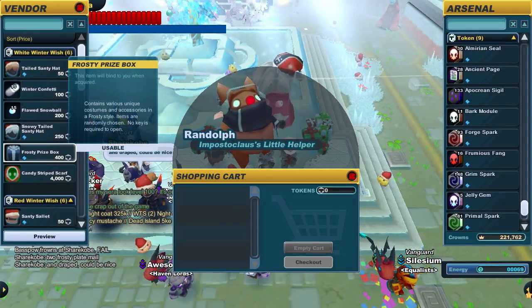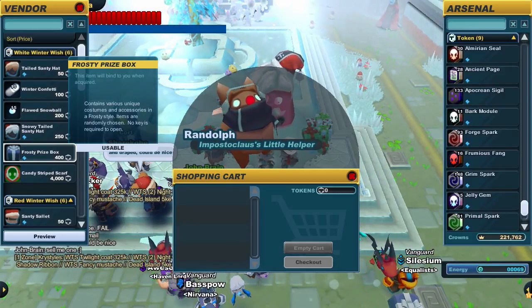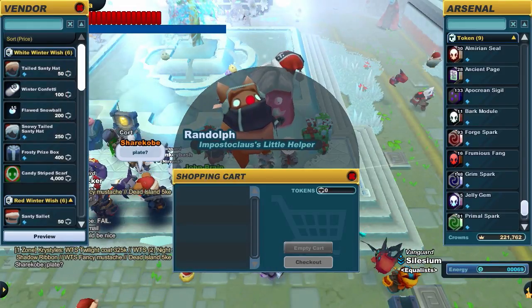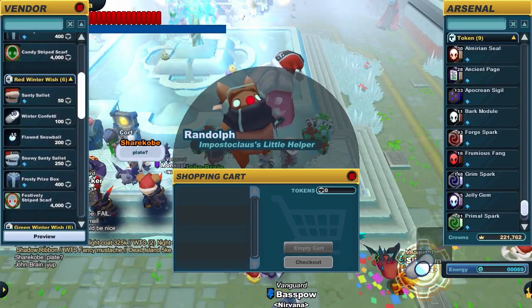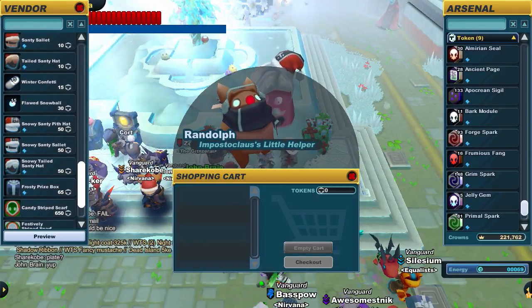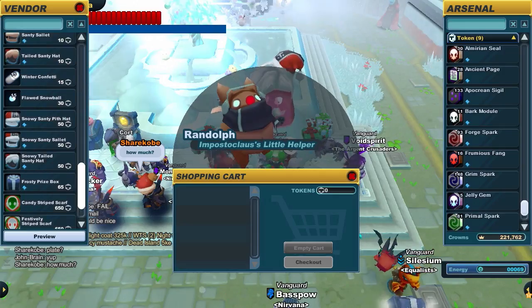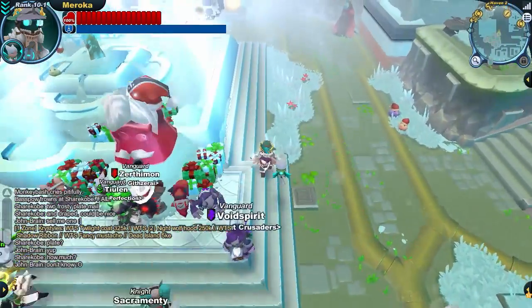Frosty prize boxes for 400 tokens are a little bit tougher to get than the Halloween ones, but appropriately they'll be worth a little bit more afterwards as well. There are various accessories in frosty styles — a pale blue kind of thing — and you can get a few different hats and scarves by collecting the various tokens. You can also get them all with Krogmo coins, if you're the sort of person who does a lot of PVP. I do next to no PVP — generally pretty much none at all.